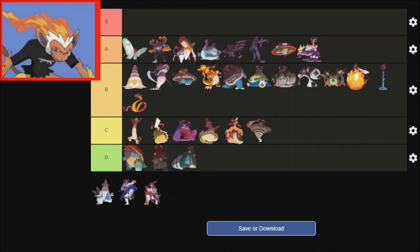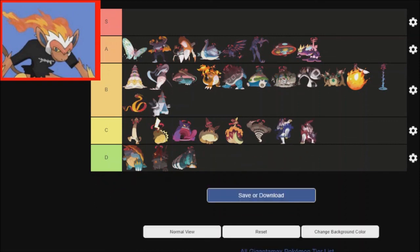Copperajah should have never existed. Duraludon is gonna go B tier as well, but very bottom B tier — because unlike Meowth and Pikachu and all that stuff, I like how it looks like a skyscraper and it's pretty neat. Kubfu and Urshifu — they basically broke what Gigantamax was, because they can hit through Protect and whatever. That's G-Max Whatever. It's another one that didn't really need to happen, but it happened.